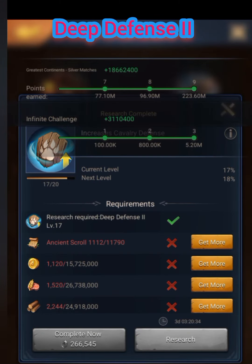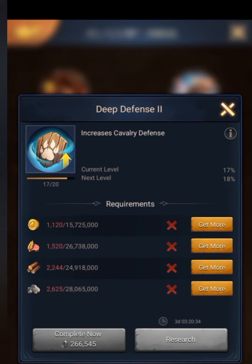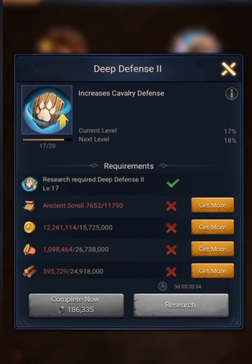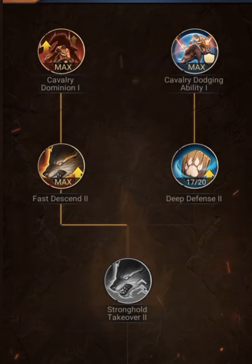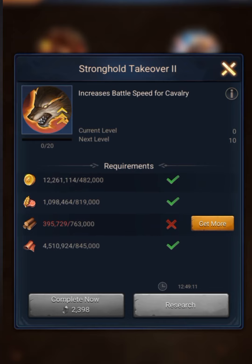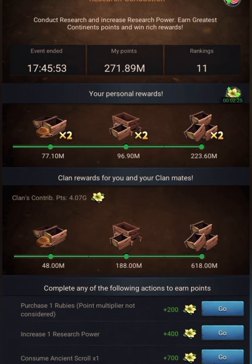For next week's research, I need at least 42,580 engine scrolls to max Deep Defense 2, start Stronghold Takeover 2, and gain more battle speed. As usual, this week my research points on Greatest Continent were more than enough to get the ninth chest reward.